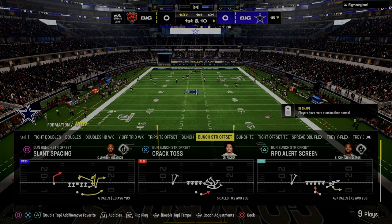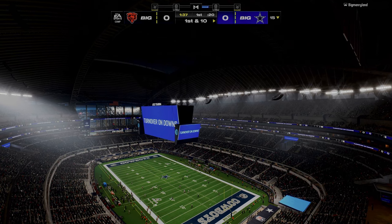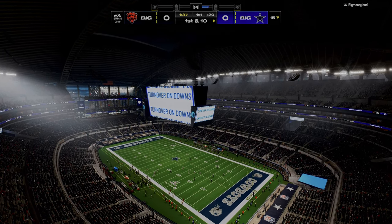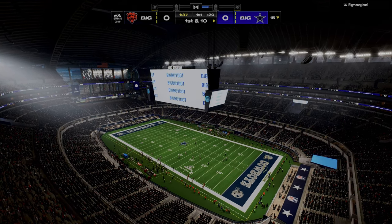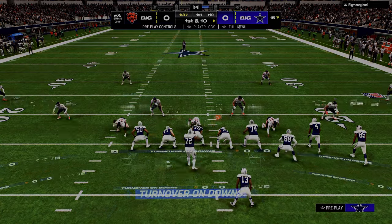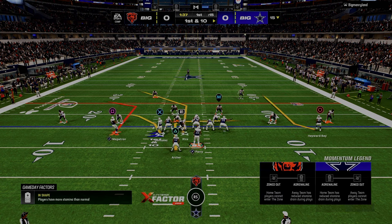That next point is how your pressure and your coverage go together. For example, if I know I'm only sending three rushers, I have to think through that the pressure is probably not going to get there as fast as if I'd sent five. So I want to structure my coverage in a way where it can actually hold up for a certain amount of time.